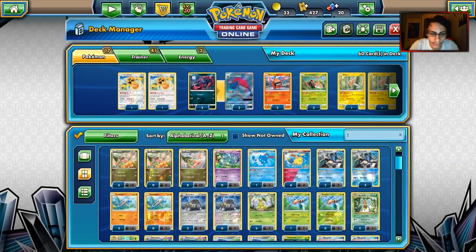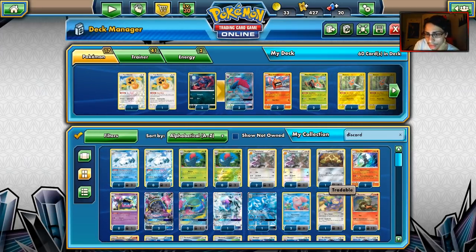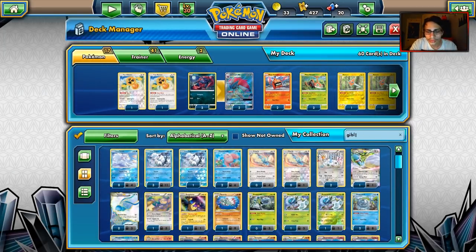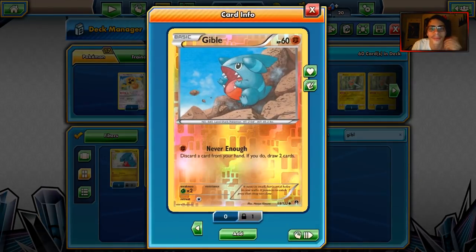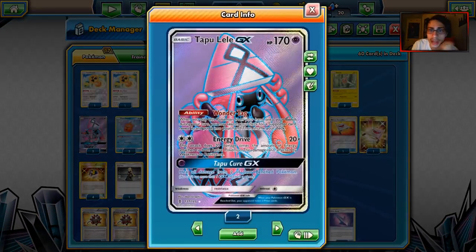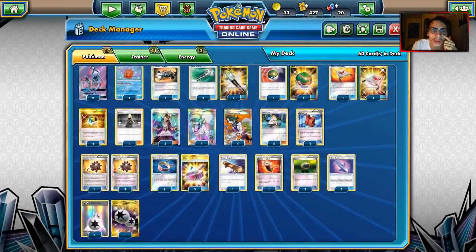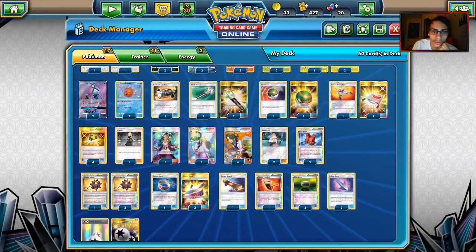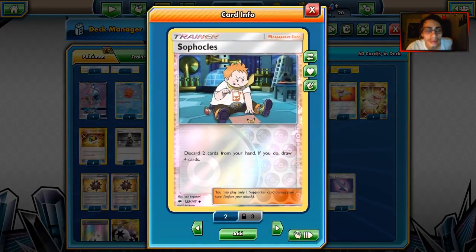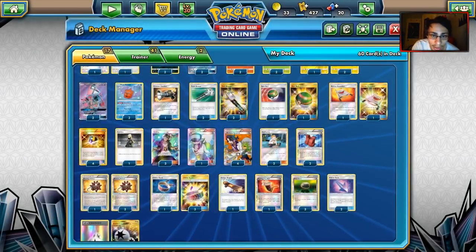There aren't that many other abilities to help discard tools other than Zoroark. For supporters, we have Sycamore and Sophocles — both pretty good options to discard tool cards. Ultra Ball is another really good way, since you discard two cards from your hand. The ultimate way to do it is with Field Blower — choose any combination of Pokemon tool cards and stadiums in play and discard them. We're running four of these.